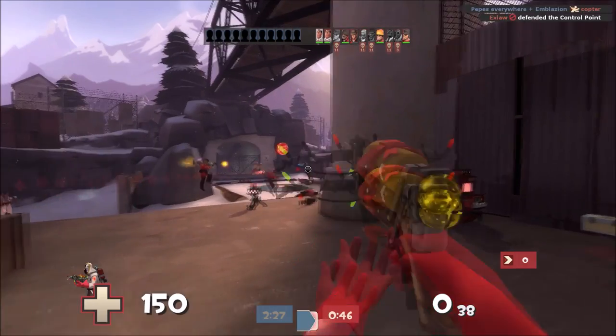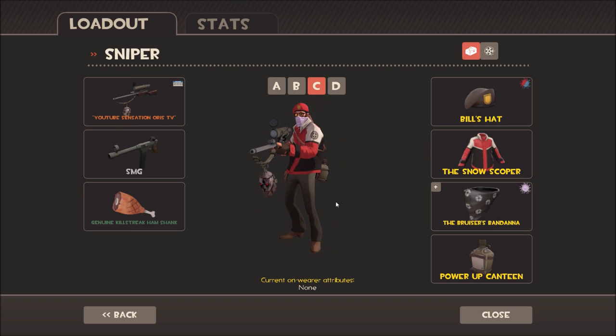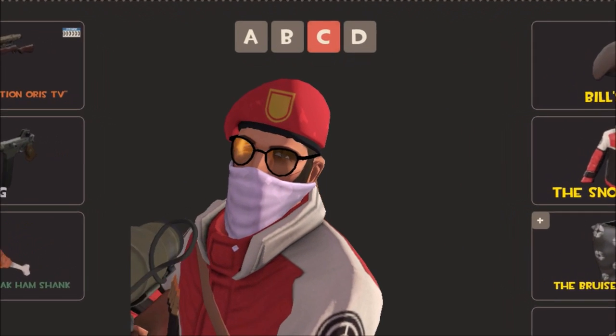When you're on the normal loadout menu, you can use Ctrl, Alt, Shift, and right-click. If you hold those buttons down while moving your character around, you can change the lighting, zoom in, and change the angle. That can be good for showcasing your loadout or the cosmetics you have, which can be really useful for selling unusuals.